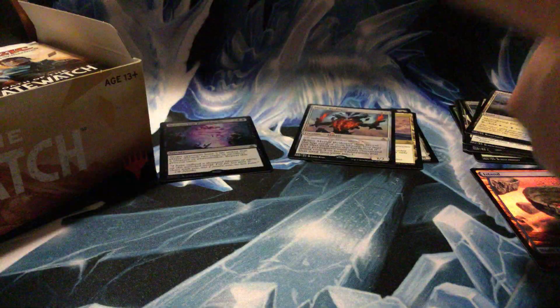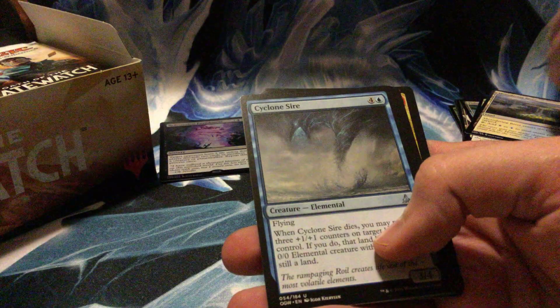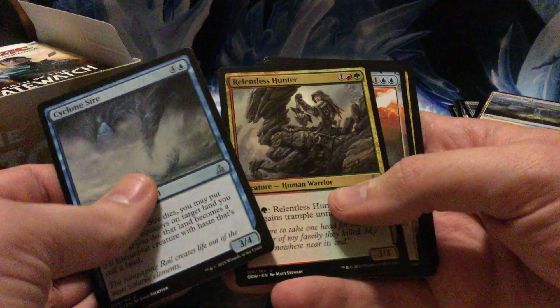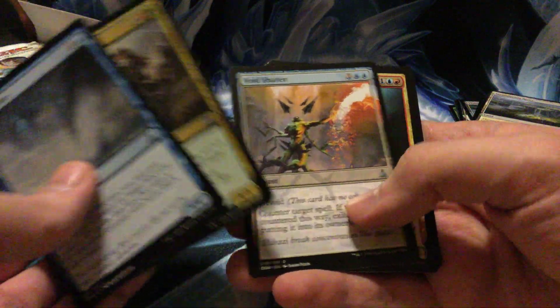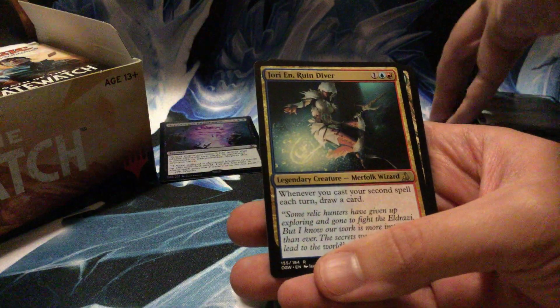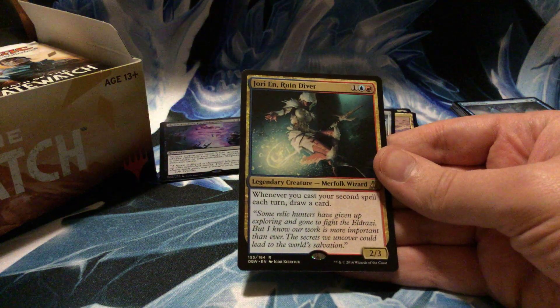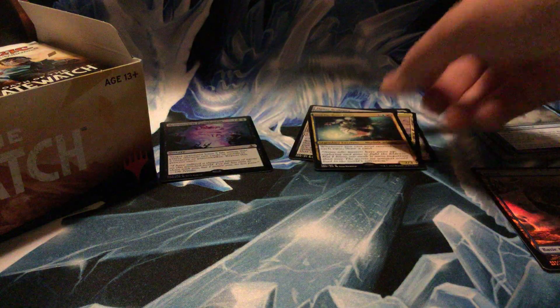A bit weird — not just lose ten life, but if they're in bad shape it could end up going that way. There's the first Wastes — yay! I know I'm excited over a common but hey. Cyclone Sire, Relentless Hunter, Void Shatter, and Jori En, Ruin Diver — pretty cool card I'm excited about. She's a three-drop 2/3: whenever you cast your second spell each turn, draw a card. Really nothing wrong with that — she is legendary though, a badass Merfolk Wizard.